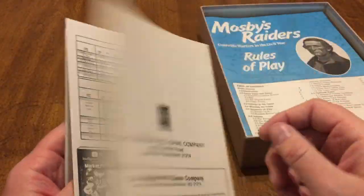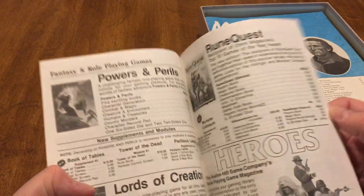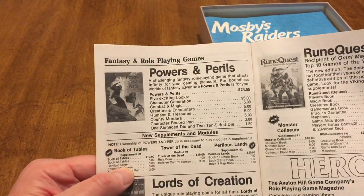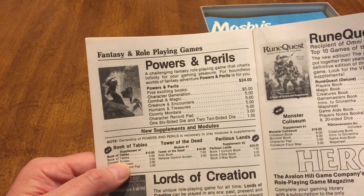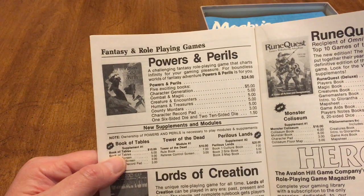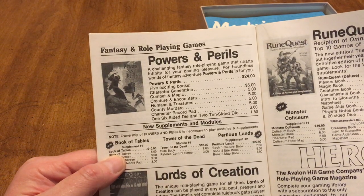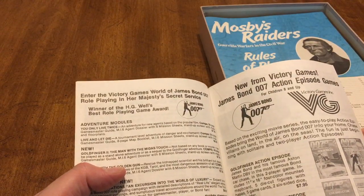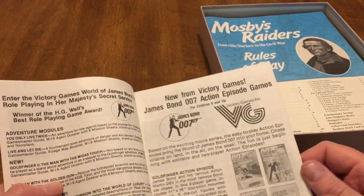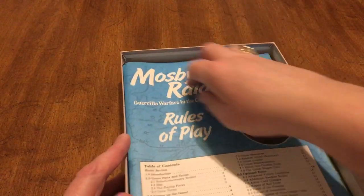It's always cool to look through these old catalogs. There are Microcomputer Games in here too. Victory Games did some good stuff — they were from Avalon Hill. Powers and Perils — that was a decent little role-playing game — $24 back then, probably won't find it for that now. James Bond stuff too. But enough of that, let's get back to Mosby's Raiders.